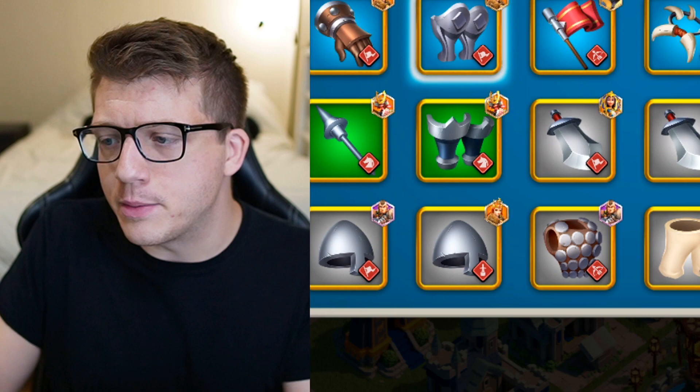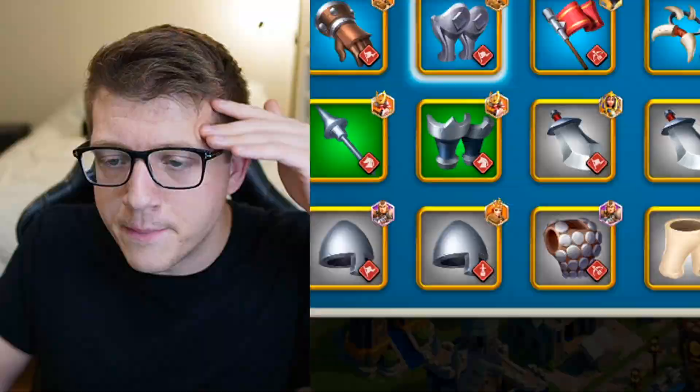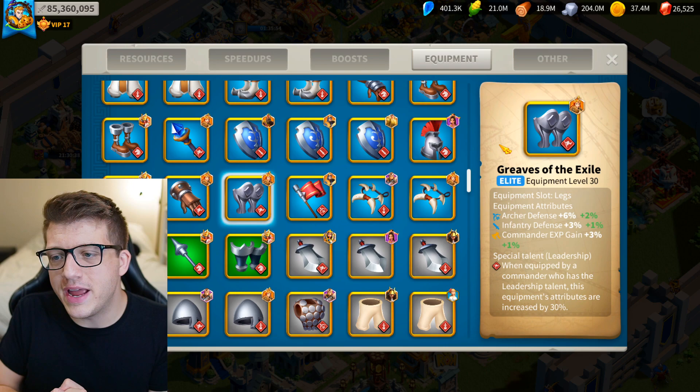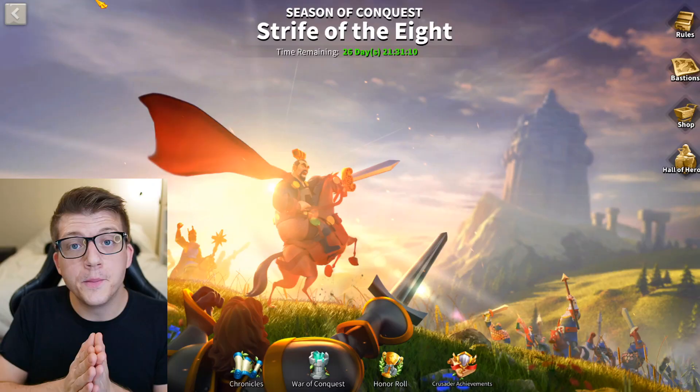For example, the Greaves of the Exile didn't always give you mainly archer defense. If I remember correctly, this used to be primarily an infantry piece, which is why Panda had a few of them. So if you never went back and actually dismantled things and rebuilt things the way that was most optimal, then you might have ended up with some of the mistakes that Panda has.